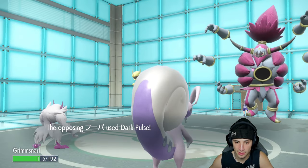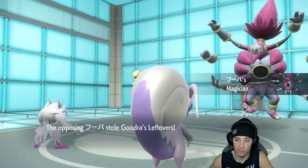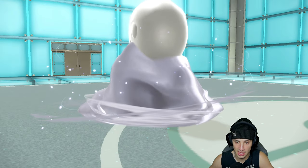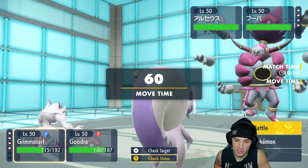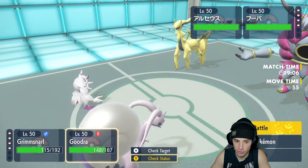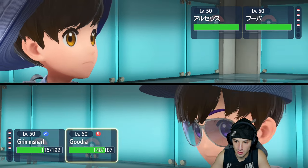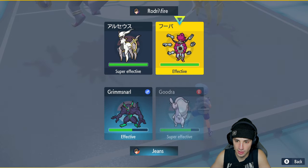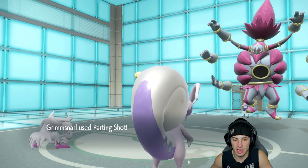They use Hyper Beam — we have Light Screen up soaking it pretty well so Arceus can't move next turn. Dark Ball is going to come through. Hoopa's Magician ability steals my Leftovers — a little absurd, I need those. From here we're going to Parting Shot into Arceus since Hoopa is dark typing and we can't Parting Shot into it. I'll go for a Body Press into the Hoopa slot to deal some damage.